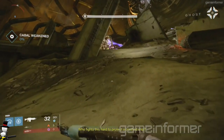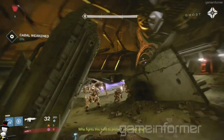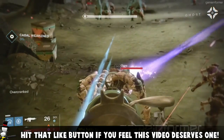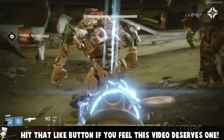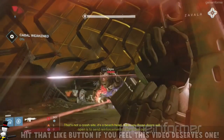I also wanted to point out the perk in the bottom left-hand corner that appears called Overcranked. Now this may be a subclass perk or it may be a perk that comes with this weapon, but whatever the actual character is doing by hovering in midair spawns this Overcranked perk. Could this be something like more damage while hovering in the air? Who knows, we would just have to wait and see.